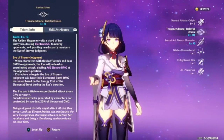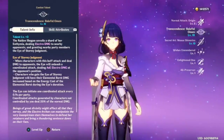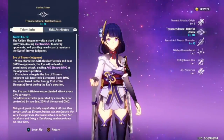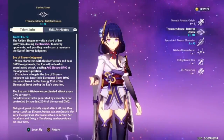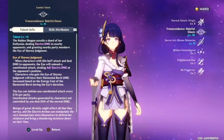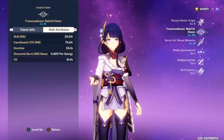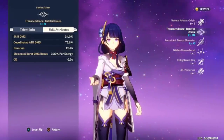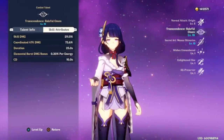There's a lot going on there. The Eye can initiate one coordinated attack every 0.9 seconds per party. Coordinated attacks generated by characters not controlled by you deal 20% of the normal damage. Now let's break it down: you have coordinated attacks going out, and they're going to increase your party members' elemental burst based on energy cost. The skill duration is 25 seconds, which is absurd, and then you have a 10-second cooldown — that's where I mentioned it has 100% uptime.